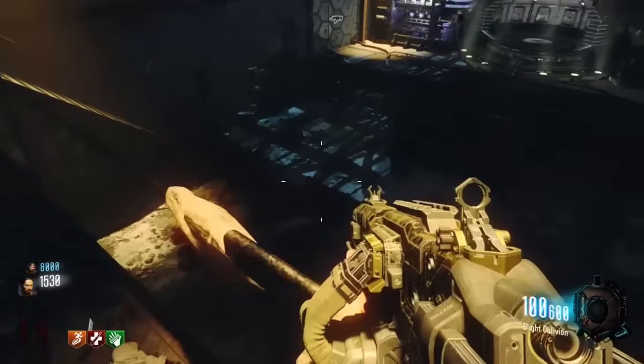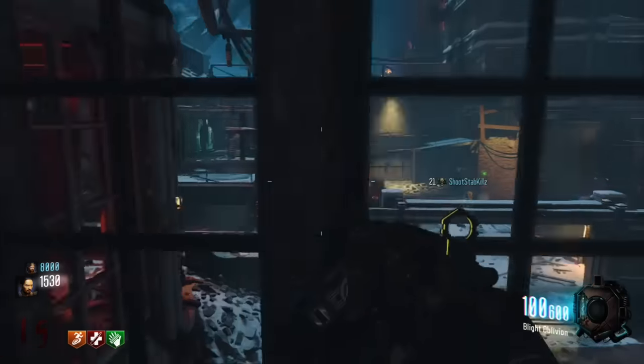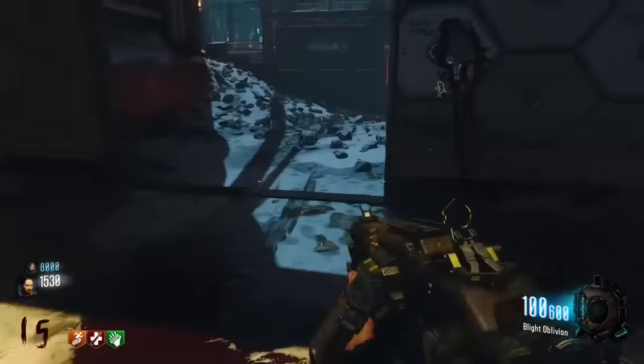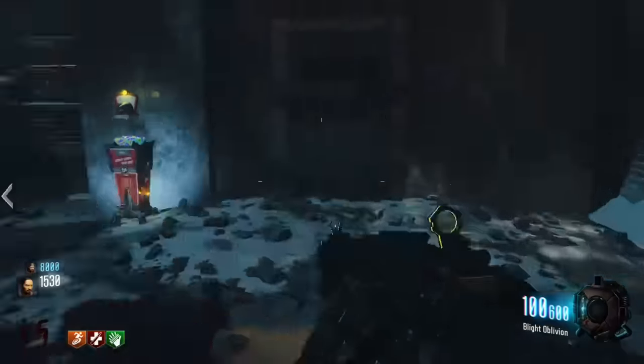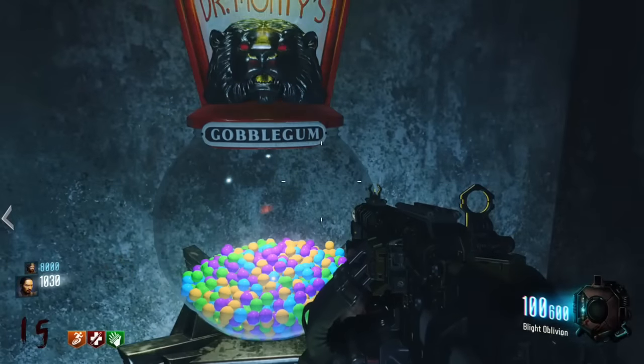Hey guys, I'm Multigamma and today we're doing a cool Black Ops 3 zombies glitch on the map called The Giant. Some of you may or may not have it — if you have the season pass you should have been able to download The Giant. This is a clip from last night, so I'm not sure exactly when the glitch is going to begin.